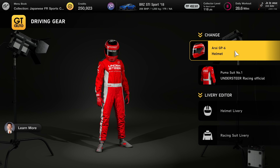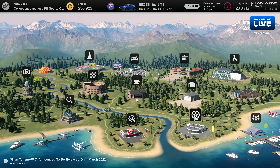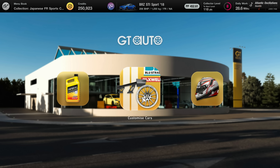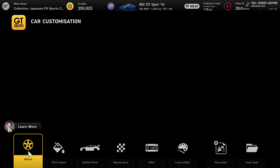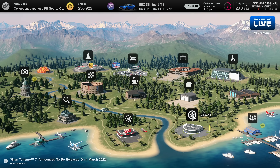I have changed my look a little bit - a little bit of a custom helmet, pretty cool. I'm pretty sure that is not centered. Let's work on customizing our car. A BRZ should hopefully have a body kit - I believe body kits might be in the other menu, which is odd.